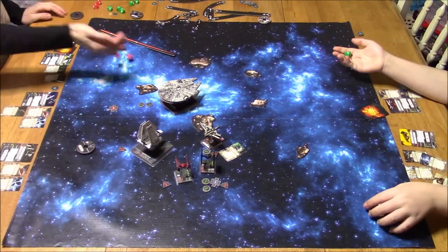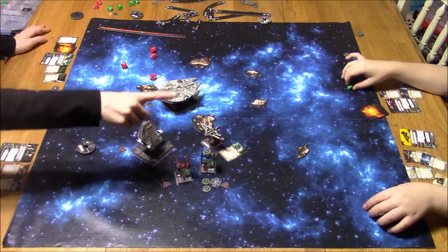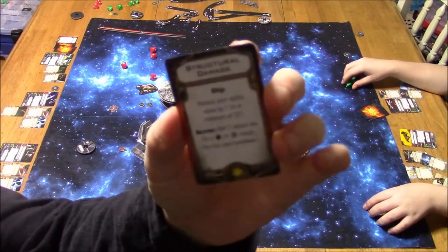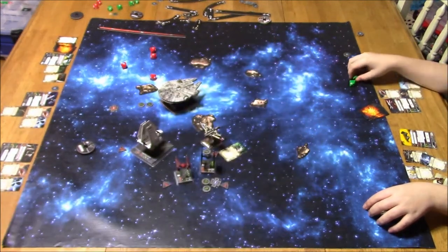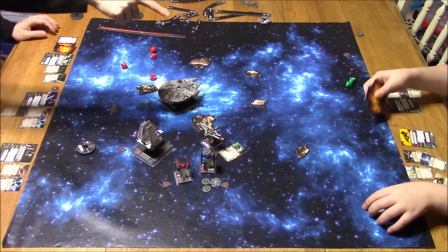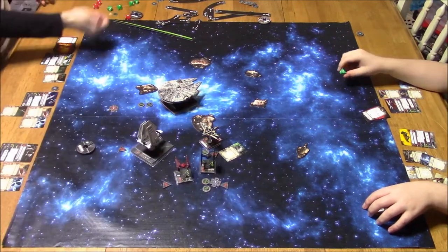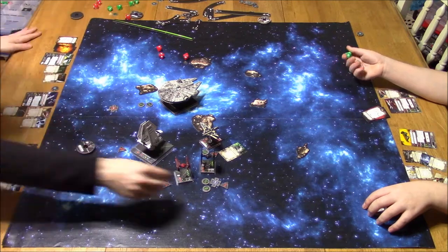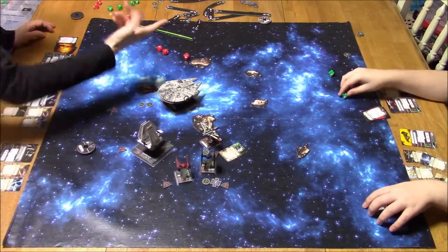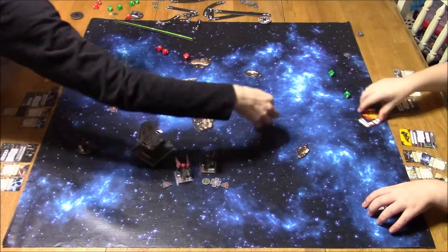Soontir Fel without actions is in real danger because it relies on all those actions to keep it safe. I do have Auto Thrusters and Stealth Device, but still. He took structural damage — 'Reduce your agility by one to a minimum of zero.' He still has his astromech so he still has one agility this round. That's two hits — he rolls one die. And I think he's out. The ARC is dead, unfortunately.